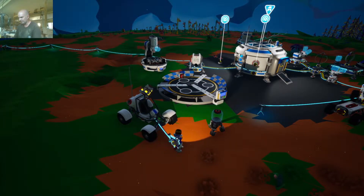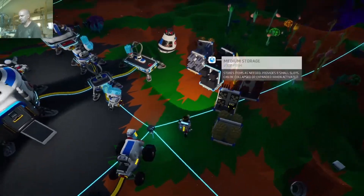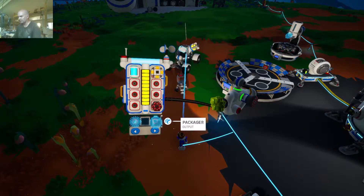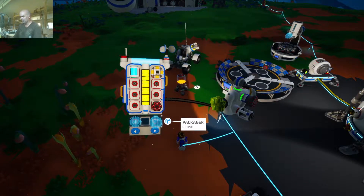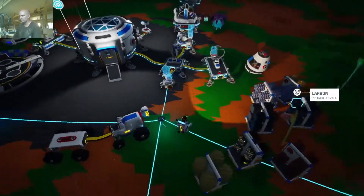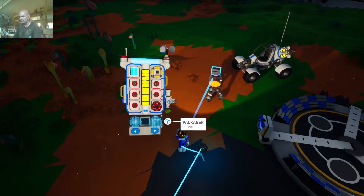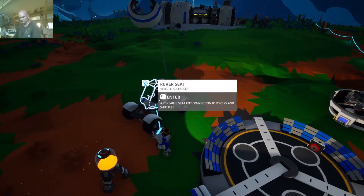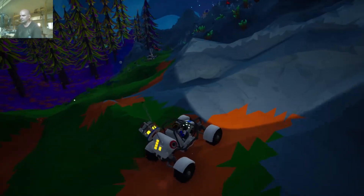Empty terrarium - there we go. And so in order to use the terrarium, we've got to provide it with soil, zinc, and a bounce vine seed. We can do all three of those things today. There's the terrarium - it's got its own little feet. Saw zinc. Soil - right, we've got soil. We've got soil with this canister. Put that there. Soil deposited. So we can fill this thing back up with soil - that's the soil. Now we need zinc, which we totally have right there. Then a bounce vine seed - so we need to find a bounce vine. I know where we can find one. On the side of this hill, right over there - there's one.